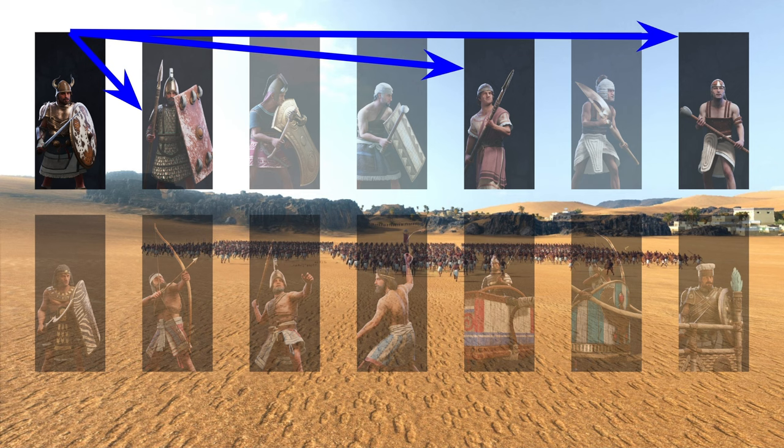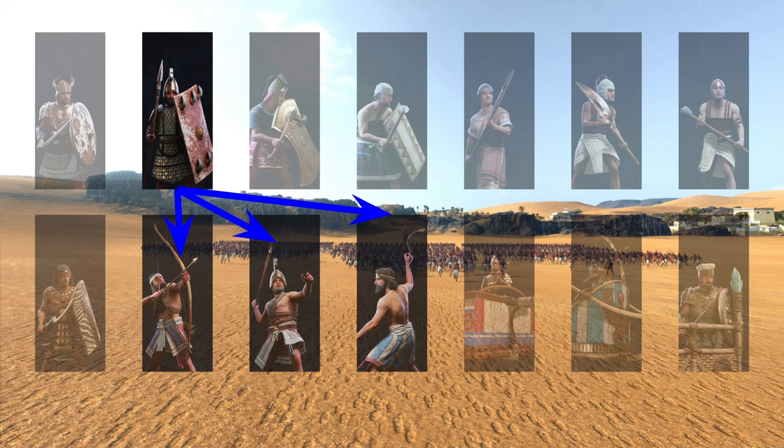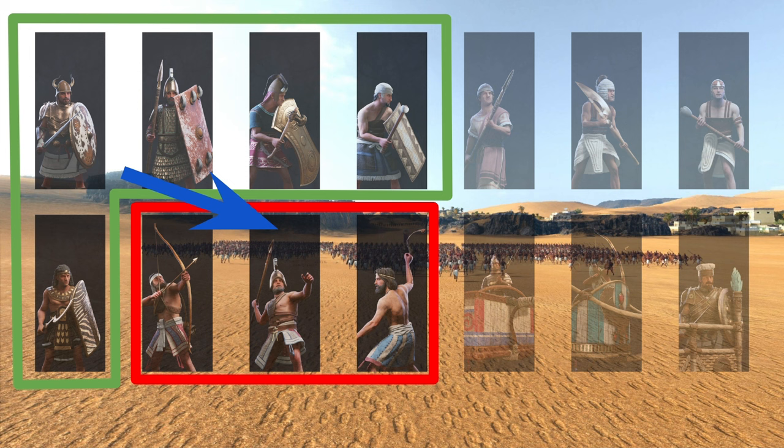Next we have spears. Obviously they are absolutely strong against chariots because of their insanely high bonus versus large. Also, shielded spears are good against missiles especially with their formations — it's beautiful. Speaking of this, we can also say that every shielded unit counters missiles, so let's note that now so I don't have to repeat it for other units.